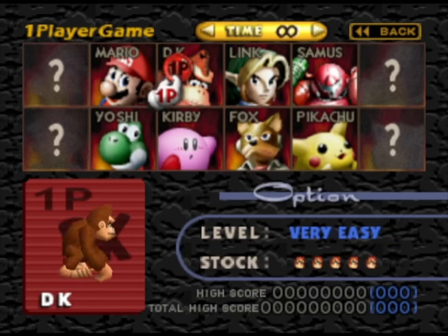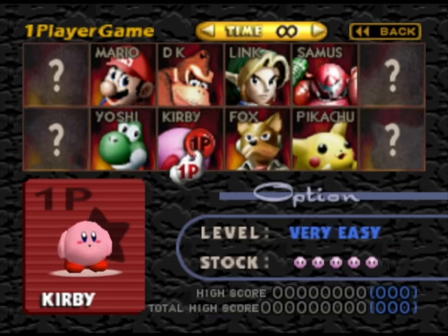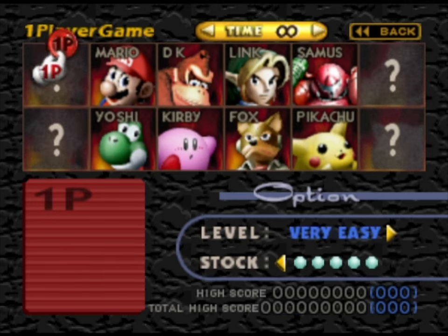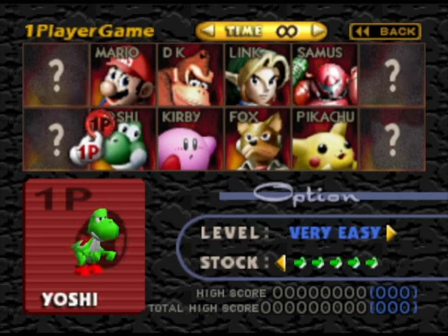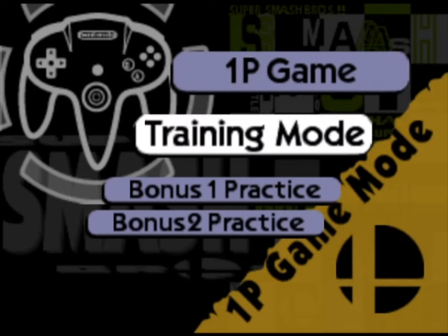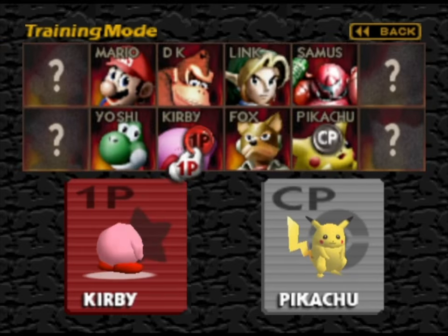We have all these characters. I wanted to do it in the right order but for some reason the cursor was facing the other ones because it goes forward slightly. But yeah, you have your stock models and such. This is basically for classic mode. We have these characters that we cannot select yet, and we're going to use training mode to train different characters.